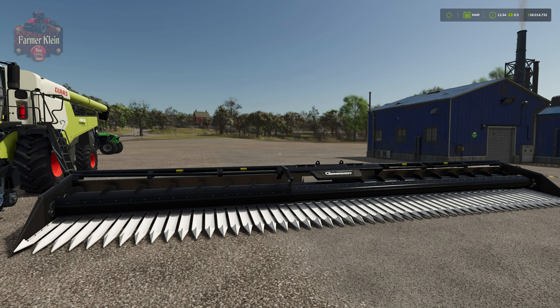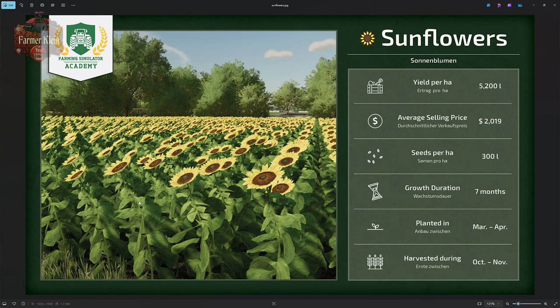Let's go ahead and take a look at the Farming Simulator Academy infographic. This infographic does come from FS22, so while most of it does apply to FS25, we have seen a little bit of a discrepancy with respect to seeds per hectare sometimes. We have an average yield of 5,200 liters, assuming zero yield bonus, and an average selling price of $2,019, assuming easy economy. If you're playing on normal or hard economy, the average selling price is going to be reduced.